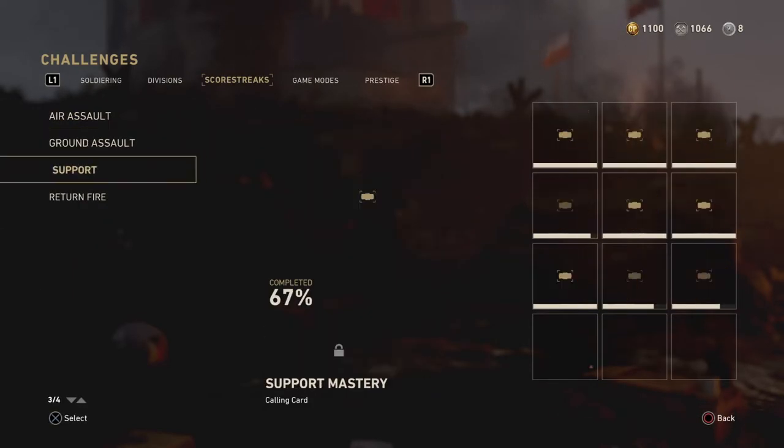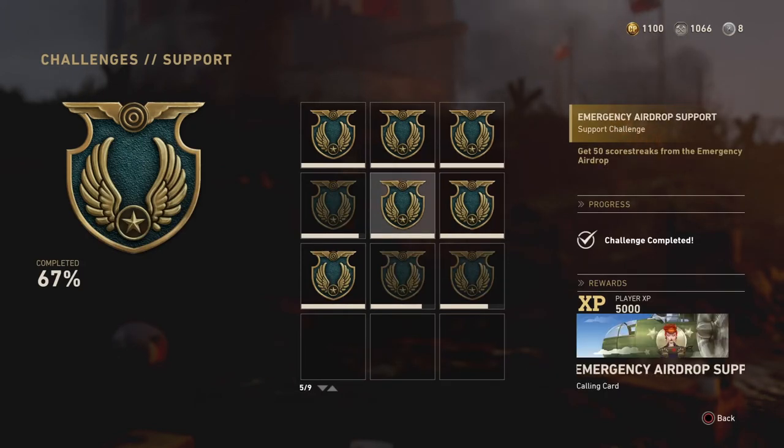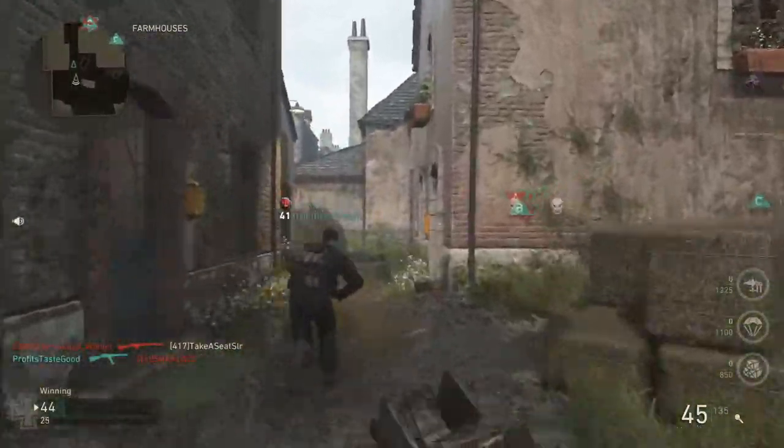To get high kills, I recommend always having paratroopers, with a combination of any of the following two: Emergency Airdrop, Firebombing Run, Carpet Bomber, and Ball Turret Gunner.